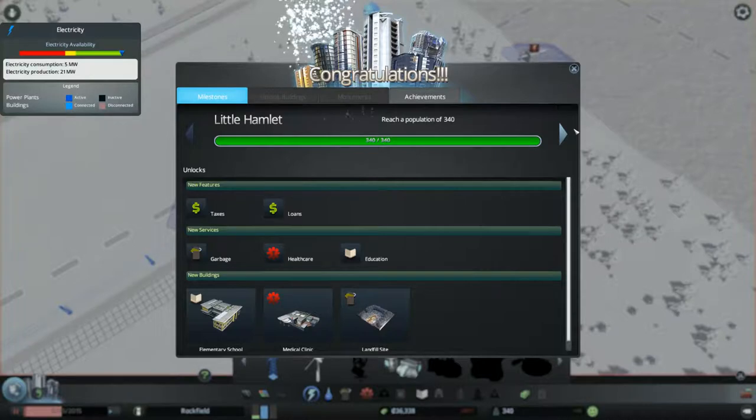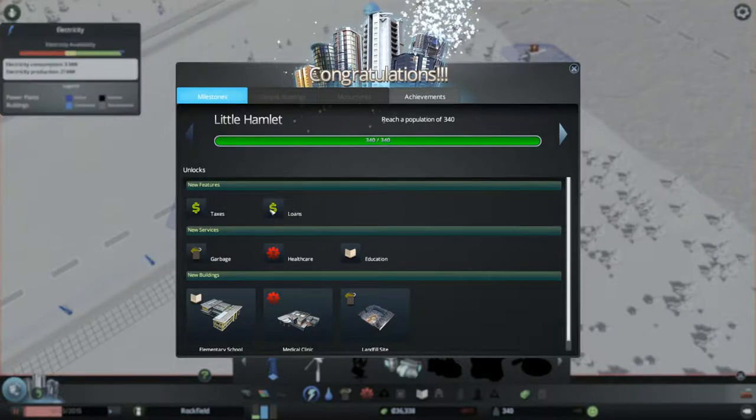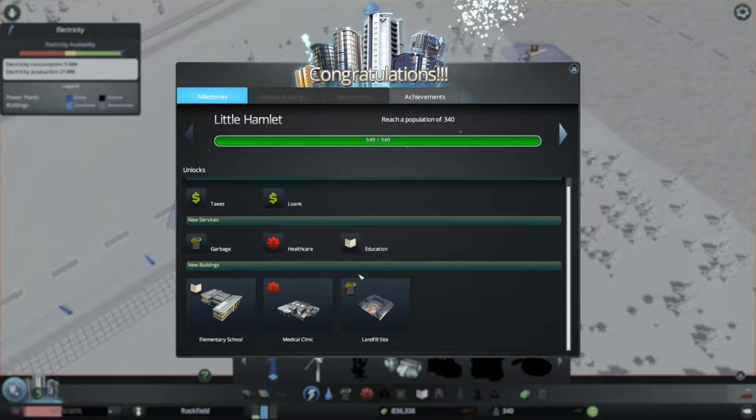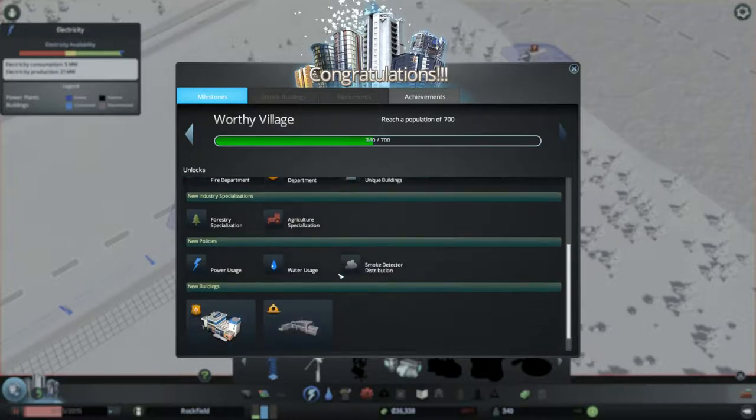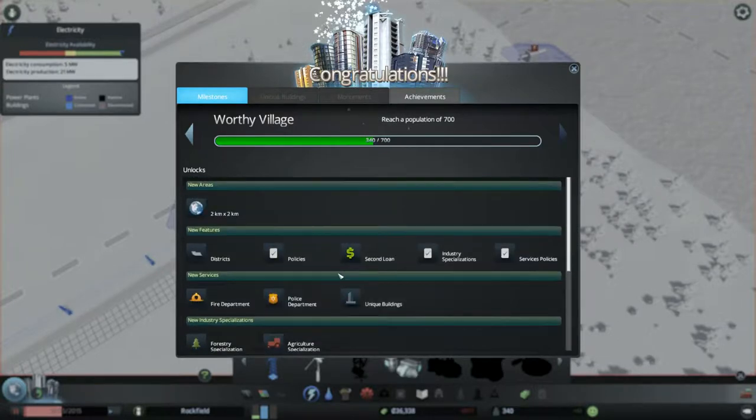I've reached 340 city population and unlocked the first milestone. Now I have new features: taxes, loans, and new services like garbage disposal, healthcare, and education — so I can build all these buildings now. As you can see, there are a lot more milestones to reach on the right side, with more things to unlock as I progress, which will probably be covered in the next video.